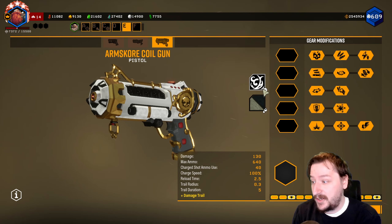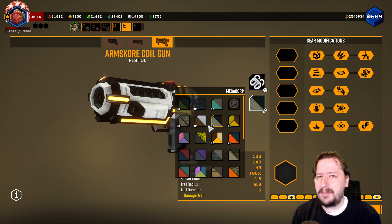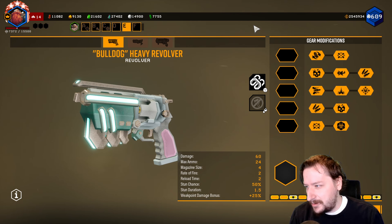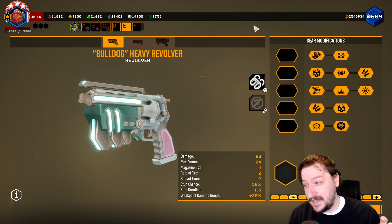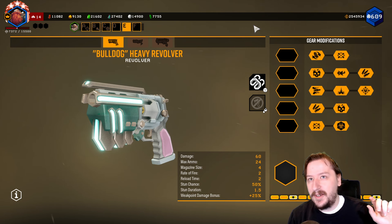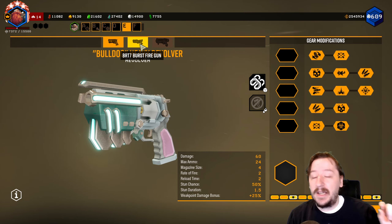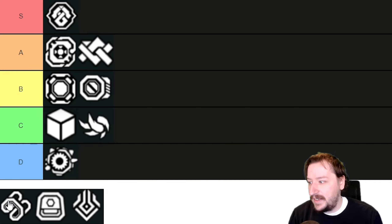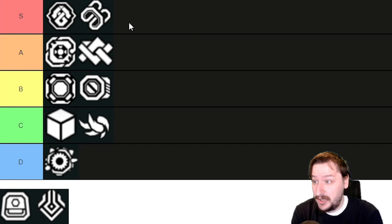Neon Band is one of my favorite frameworks in the entire game. It looks so good with so many colors. Its base colors are a little bit disappointing and not as good as Scale Brigade in terms of base colors, but once you start putting colors on it I would say it's even better than Scale Brigade in a lot of cases. Especially if you put some DLC skins on there — like Roughneck looks great, or Megacorp looks really really good too. So it really gets enhanced by the color schemes you throw on there. Neon Band is absolutely S tier.